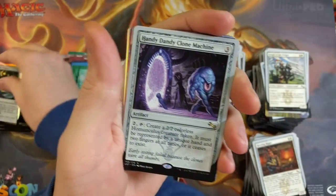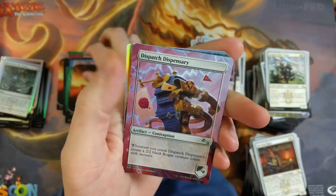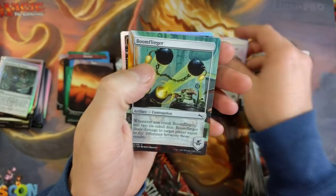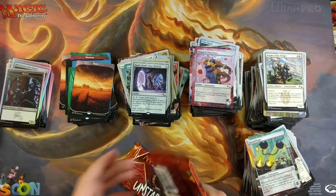Mad Scientist, Ping, Handy Dandy, Planes, Dispatcher, Boom Flinger, and a Rogue. We didn't pull a rogue one yet — so that is something.